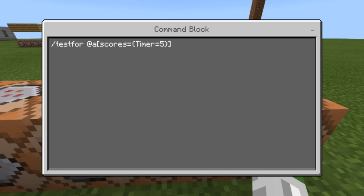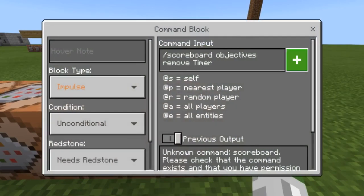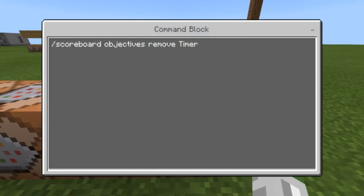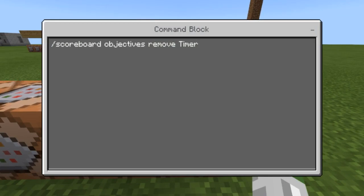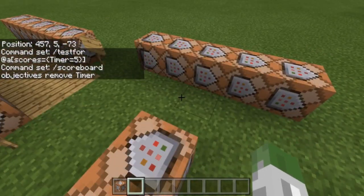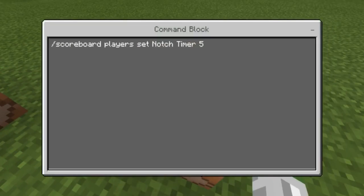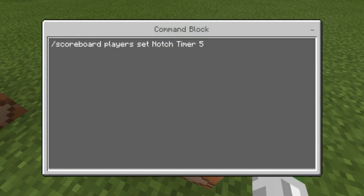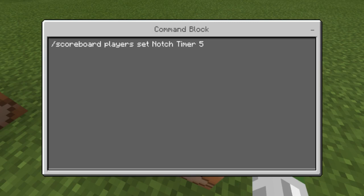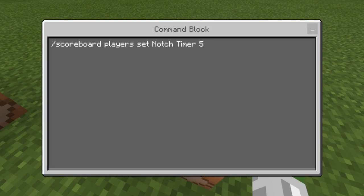I'll go over more of that in a different video, but that's how it would work in Bedrock edition. Coming over here, this is how you would remove a scoreboard objective — you do 'scoreboard objectives remove timer'. That's how you do that. Another really cool thing: if you want to add fake players to your server, realms, or single player world, you can do 'scoreboard players set Notch timer 5', which creates Notch in the timer sidebar with a value of five.